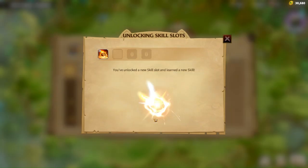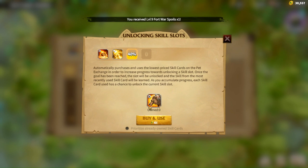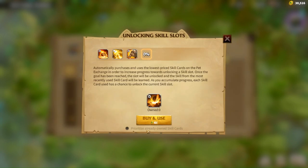The first skill you ever unlock usually costs like one or two, assuming you crit or not, and then it keeps scaling more and more. The second skill will cost you 10 skill slots, then the next one around 20, and so on. It seems to scale inversely — you just need to keep critting and hoping the skill lands. Also, you never want to have the 'prioritize already owned skill cards' marker on, as this automatically chooses the cheapest zero-star skill you can spam to unlock the skill slots.